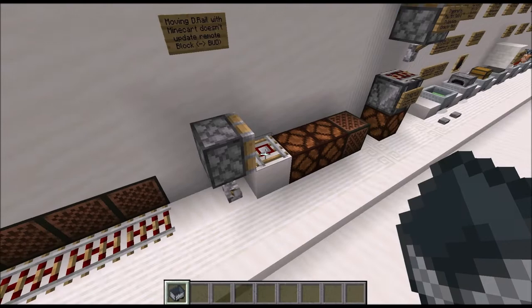Minecarts that are put together start behaving slightly differently and rather strangely. This has to do with the fact that you can actually make trains out of minecarts — you can put up to four minecarts together by simply pushing them into each other, which can then be combined with a furnace minecart to create a train, but more about this later.